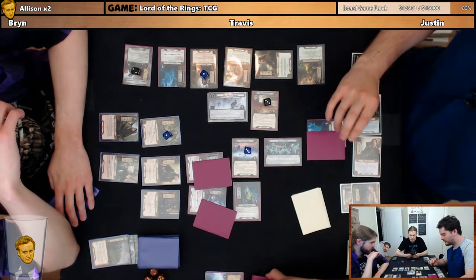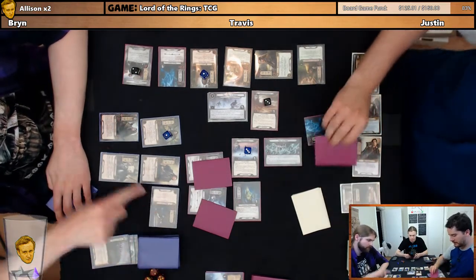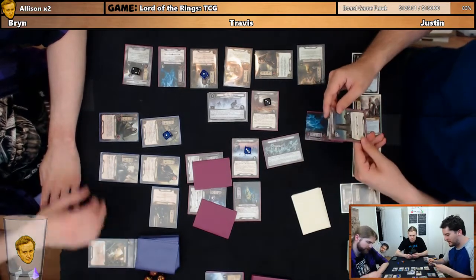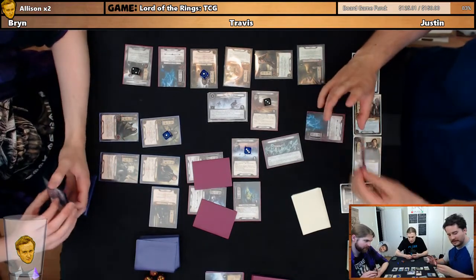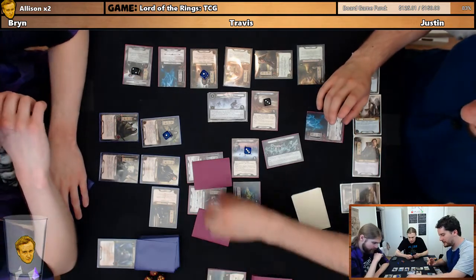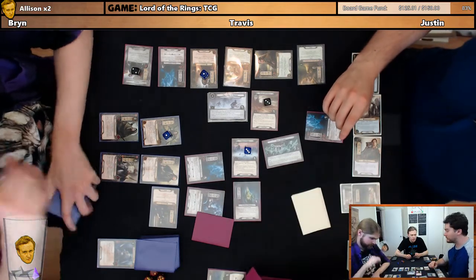Yeah, I'll shoot him with Legolas. We go through all defense first. Sorry — defend first. So this guy, I discard the top card of my deck. No, it's a shield. Discard the top card of your deck. It's a Captain of Gondor. This guy gets plus one attack, so no damage. Okay. Who do you want to go first — higher threat to lower threat. What do you mean? That was an ally. Oh no, that was the shadow. Oh, okay.